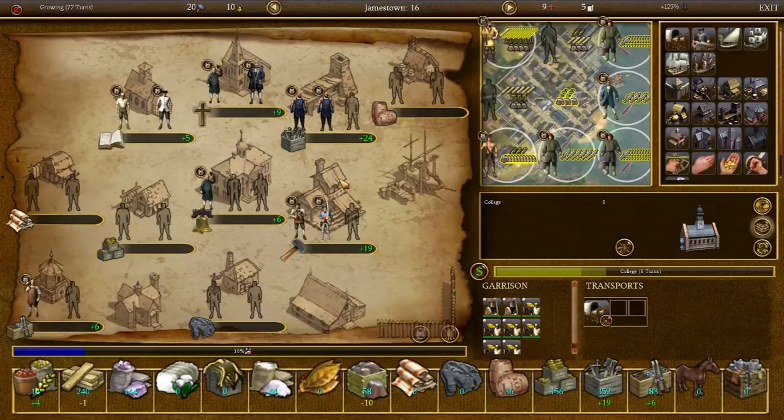Let's see — Jamestown. You have got a lot of goods. You need more iron ore. Actually, that's a thought. I know what we'll do.